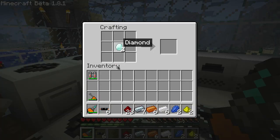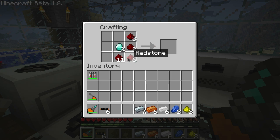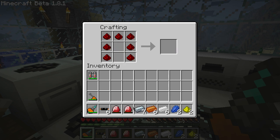First we're going to make a couple energy crystals. Surround your 2 diamonds with redstone, and then we're going to make 4 advanced alloy.